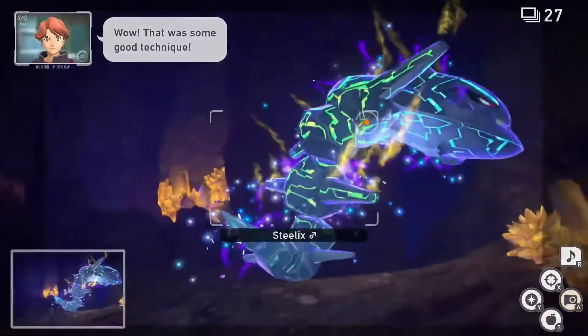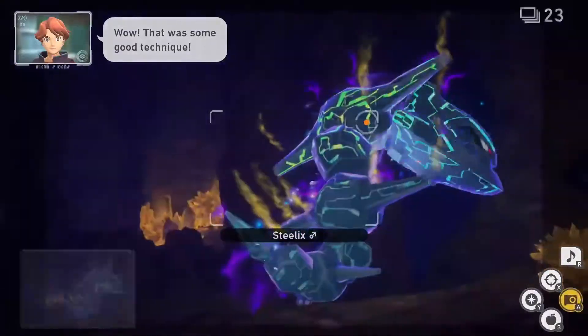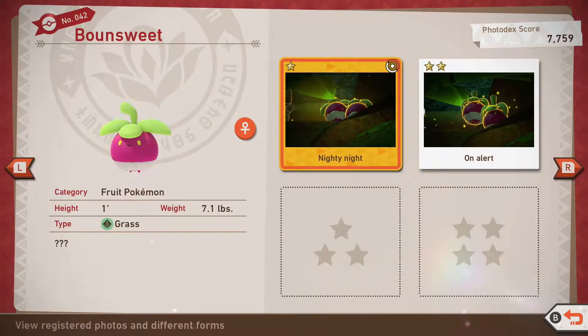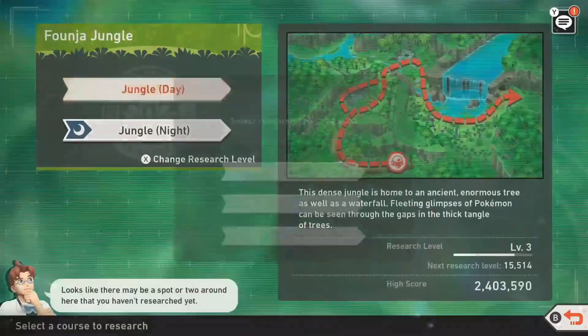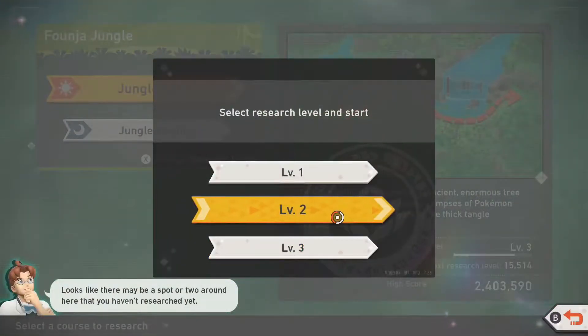So, without further ado, let's get to it. Bounsweet can be found in the jungle during the day and night on Beluselva. In order to acquire all ratings, you will need to have unlocked level 2 for the jungle during the day and night.